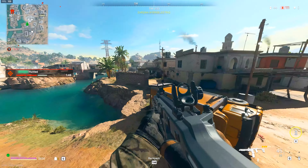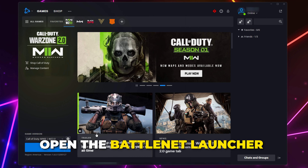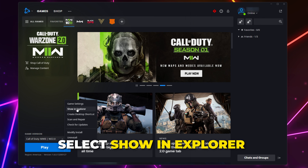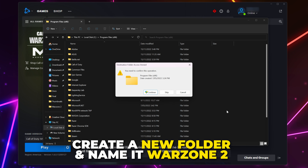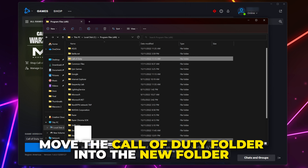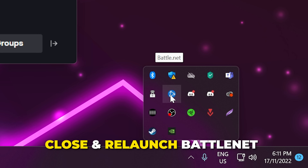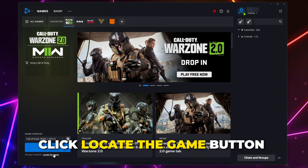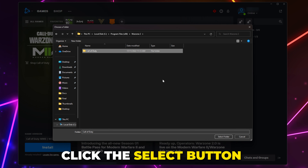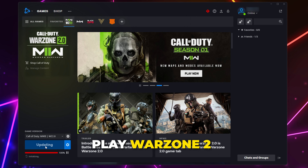If Warzone 2 is still crashing, then you can try creating a new game folder. On Battle.net, open the options via the gear icon, then select Show in Explorer. Go back a folder and create a new folder named Warzone 2. Drag the Call of Duty folder into the new folder and click Continue. Head back to the Battle.net client once the files have been moved, then close and reopen it. Click the Locate the Game button, head to the new folder, then select the Call of Duty folder. Click the Select button and the new game directory will load. Play Warzone 2 and the crashing error should now be fixed.